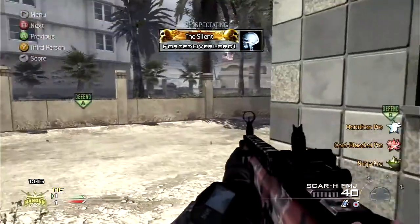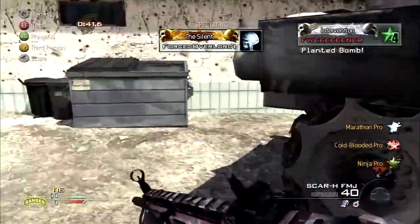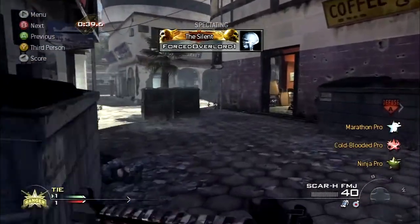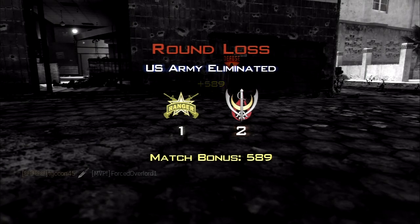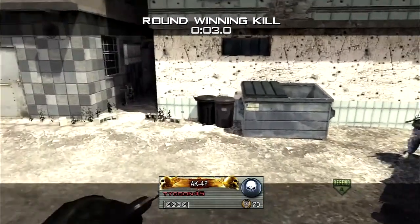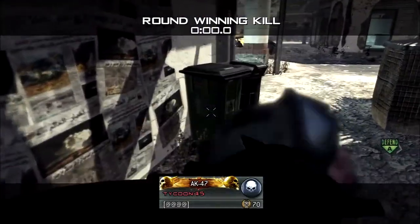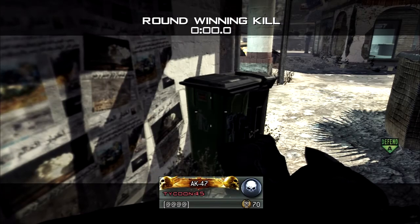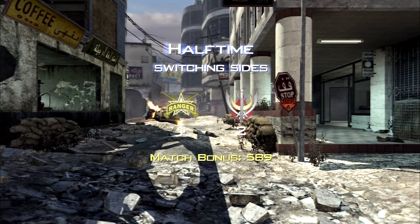I'm going to spoil it — this guy dies because the enemy sees him walk through there, so he hurries and stands right here, and a guy comes up to the side of him and flanks. What I would have done is I would have jumped over that wall right there where that guy just jumped over, gone around that way, tried to flank from behind, and then got the defuse. There are many ways you can defuse the bomb there, but that's probably what I would have done.